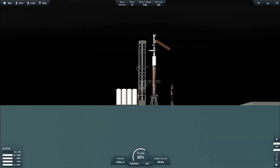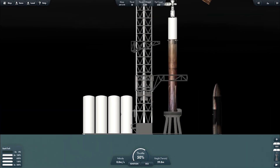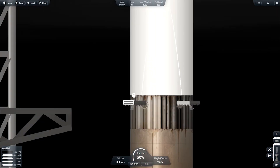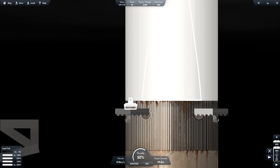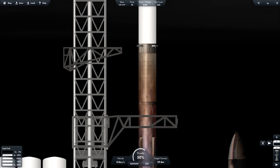And turn off all the chats. And of course set the staging on the booster and the custom second stage to bring the ISS. Everything is set up. Everything is good.